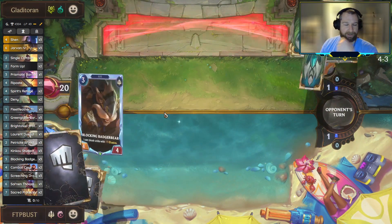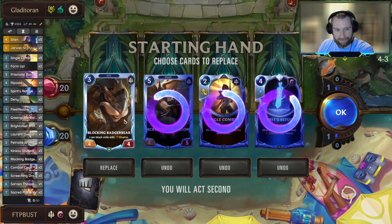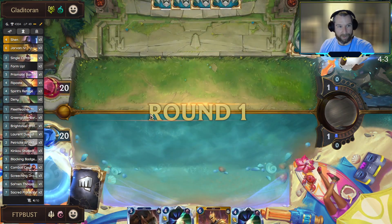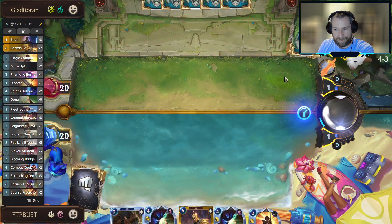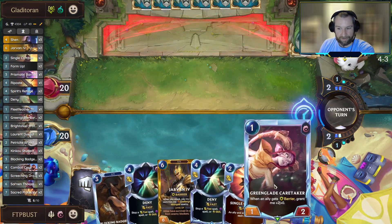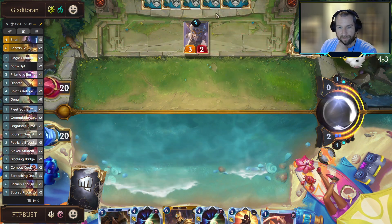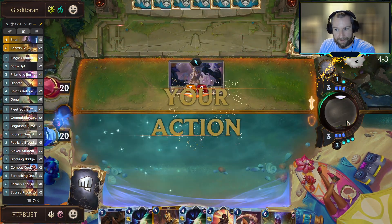Final battle up against Heimerdinger Veigar - not used to seeing that combo but sure thing. Let's hang on to our blocking Badger Bear - should be able to survive a lot of the opponent's early removals. We're gonna look for a more aggressive draw here. Just need to do the winning fast and early. Not quite ready to drop in Greenglade Caretaker; it's not going to do anything and it's really just at risk of dying to things like Quietus. This is a very painful Twisted Catalyzer - not excited about him getting two level-ups on the Catalyzer.